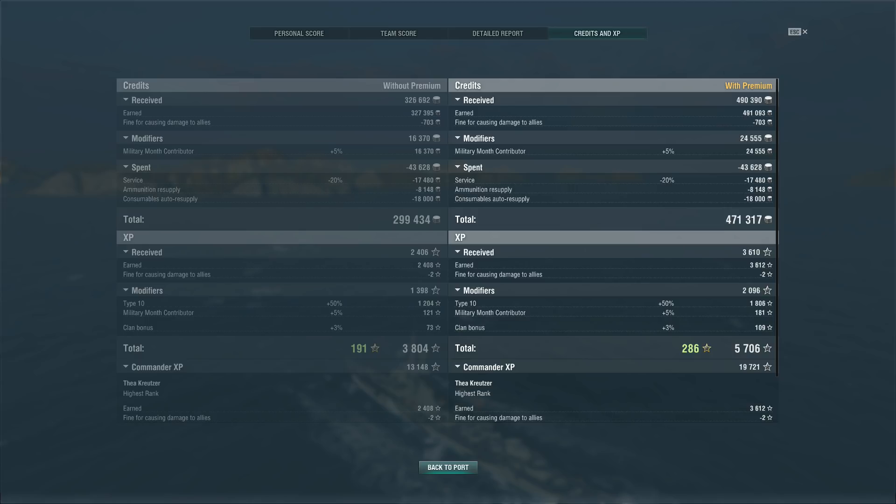Anyway folks, that does it for the review of the T61. Let me know what you think about the ship in the comments below. One piece of news we heard is that the ship is going to be available for people who spend 25,000 doubloons as some sort of early access thing. Do I think it's worth it? If you already have 25k doubloons sitting around doing nothing, sure. But if you're actually spending money to buy 25k doubloons, I'd say just wait until the ship comes out in the premium store — it's not worth the extra cost for just one week early. Take care of yourselves, have a good one, and I'll talk to you all again really soon.